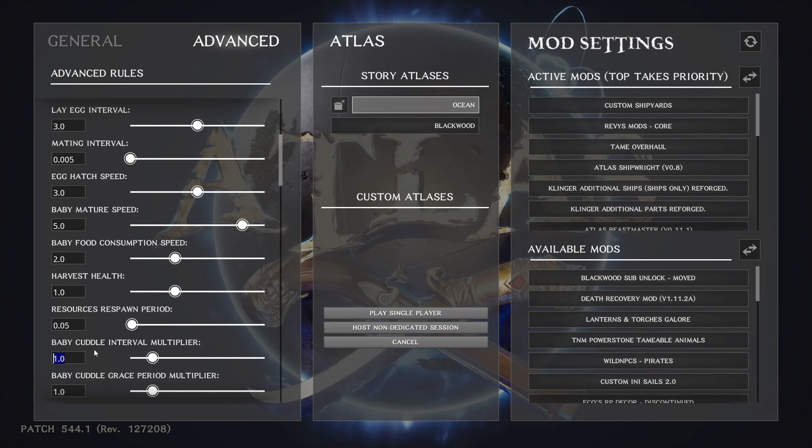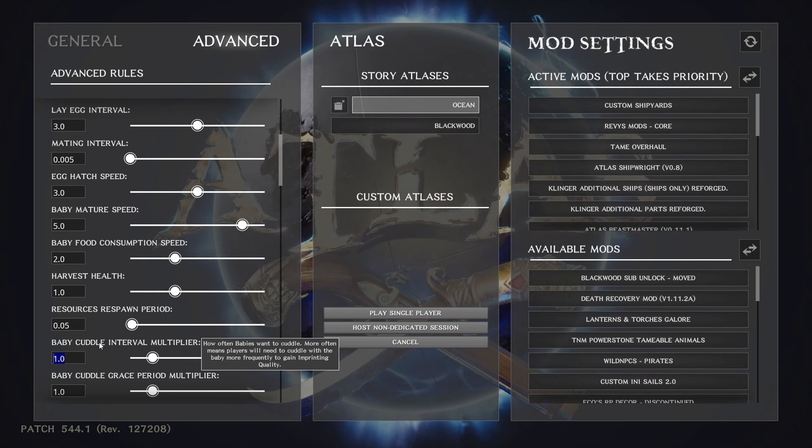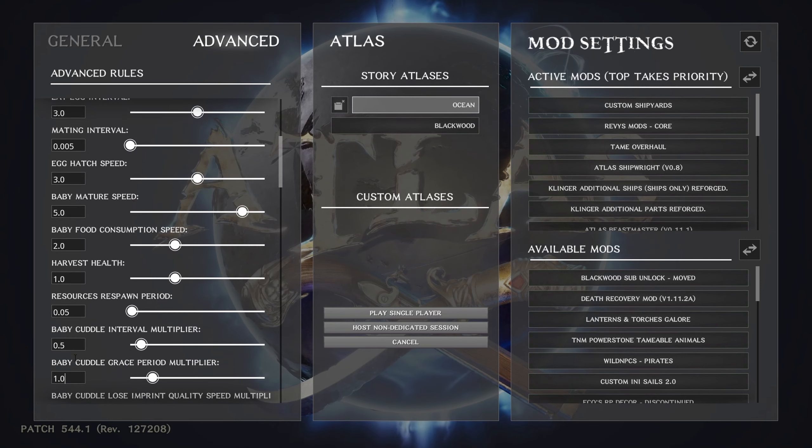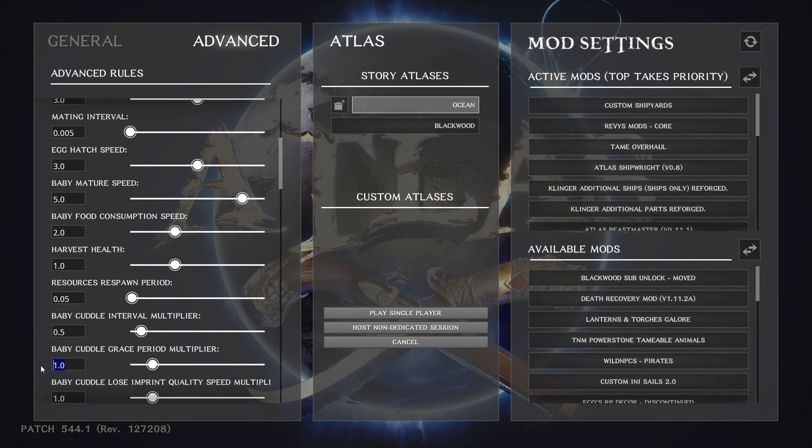Baby cuddle interval multiplier — how often the baby needs to be cuddled. I put this at 0.5, and what ends up happening with the tames I've raised is that pretty much as soon as they're born they want to be cuddled, I do it once, and the imprint is finished. If you want to do multiple imprints, make the number bigger, but I'd rather get this part over with and let the baby grow up.